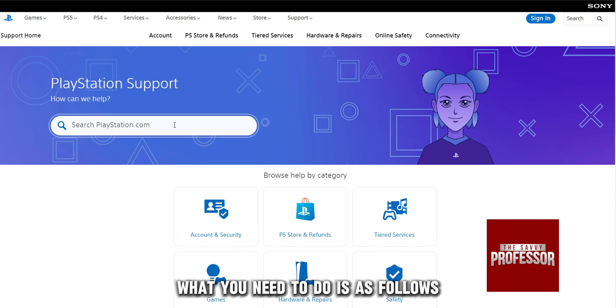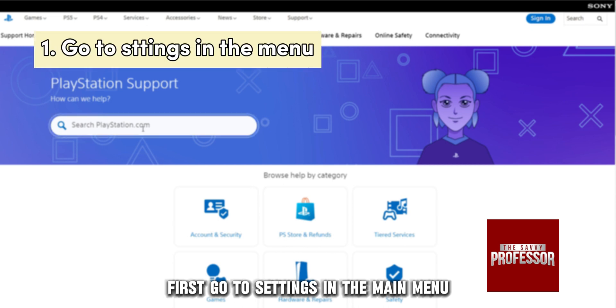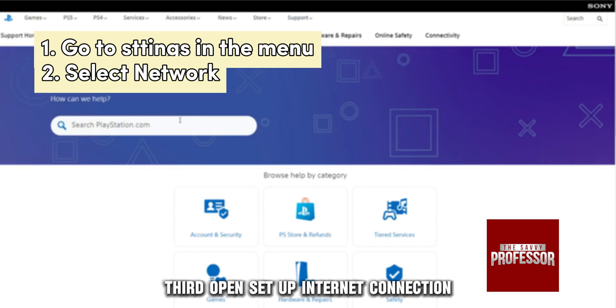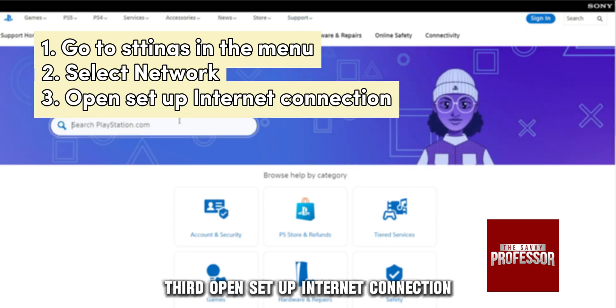What you need to do is as follows. First, go to settings in the main menu. Second, select network to continue. Third, open set up internet connection.